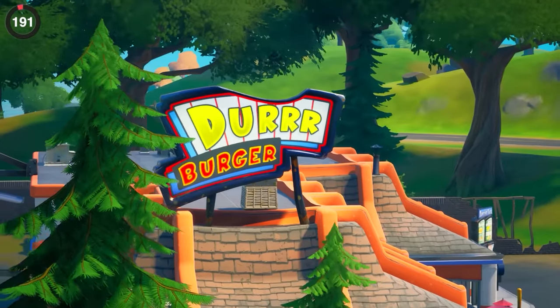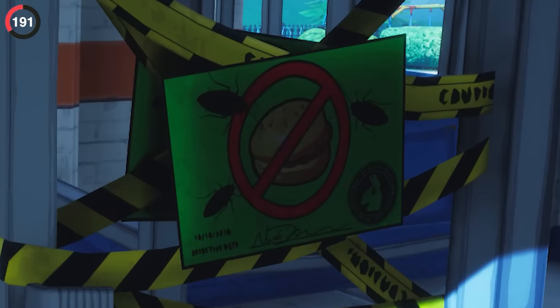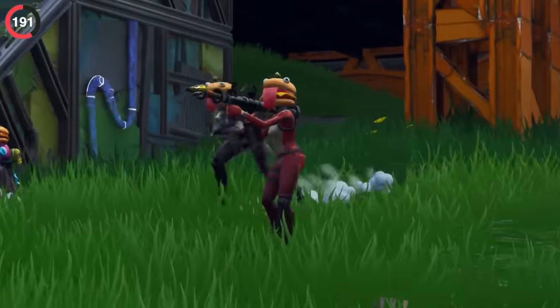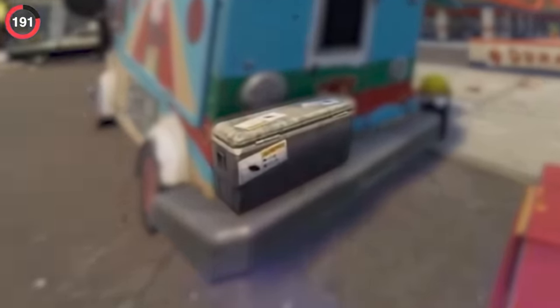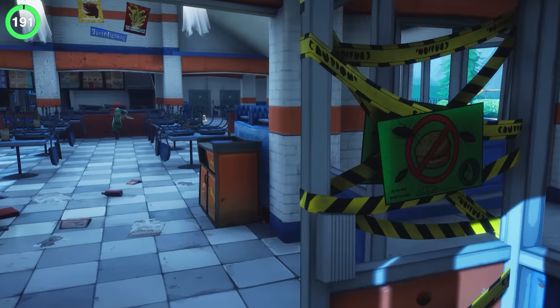Another forgotten detail could be found at Durrburger, the most iconic restaurant since day 1, until it was affected by cockroaches. You could find a box of insects on Tomato Head's truck outside Durrburger, and just a week later the entire place was closed down for health and safety.